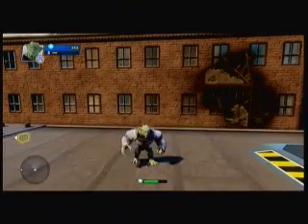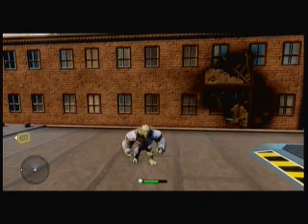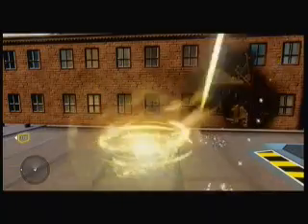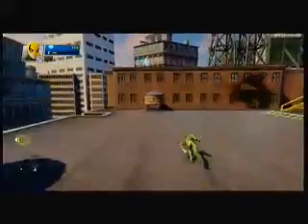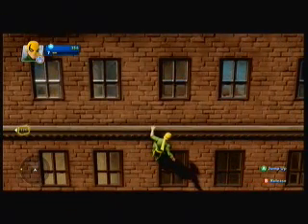I'll grab the next character. So we have... Mr... what's his name? Kind of forgot. His name is Iron Fist — a replicate of Iron Man. He can hang on to buildings. So here we go for the next guy.